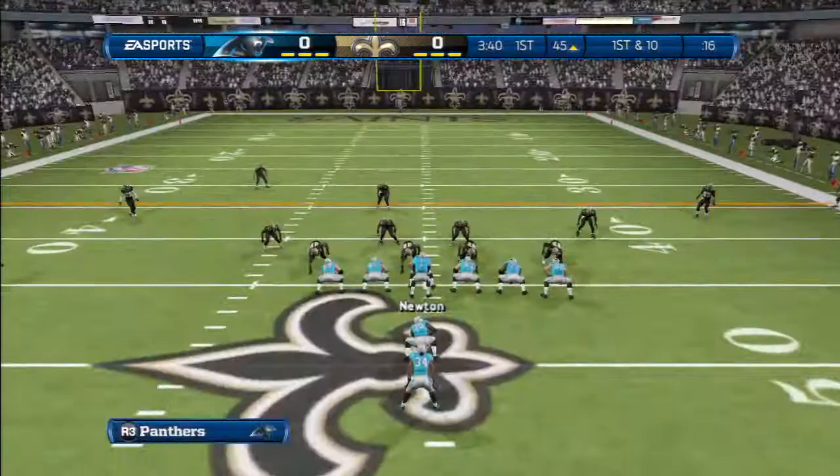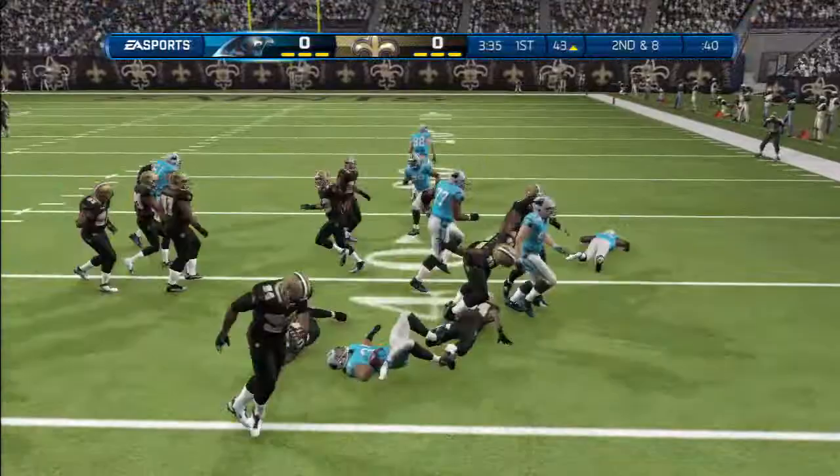Here we have the two tight end streaks — we just keep moving chains. Got first down, pass lead to the outside to Olsen.